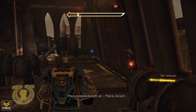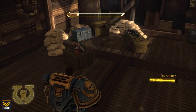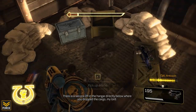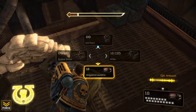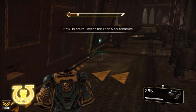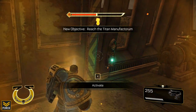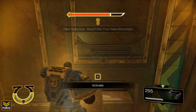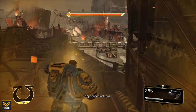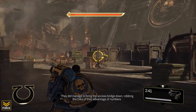This is Captain Titus of the Ultramarines — identify yourself. The Ultramarines, huh? That's intense. I don't care about the chitter-chatter, let me pick up my weapons. I'm going to actually activate the super now — recharging my health. I don't care that I'm not in combat right now. It's kind of wasted, but I got my health recharged, so I'm happy with that trade-off.